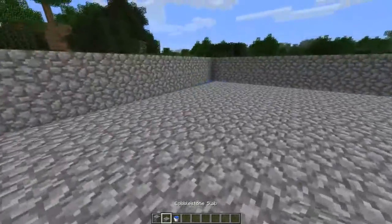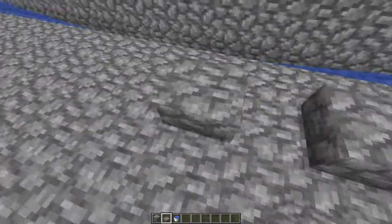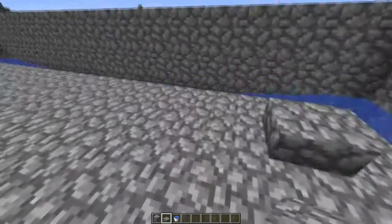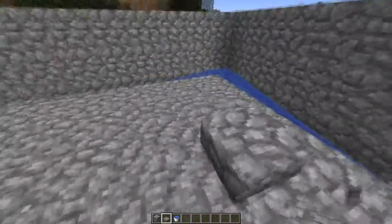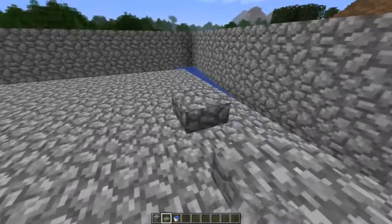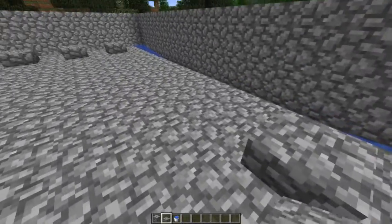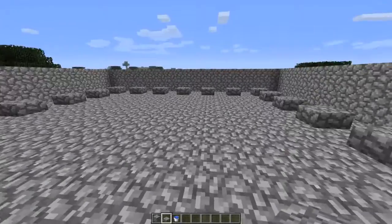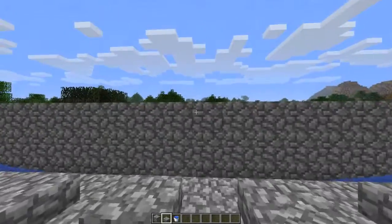Now we need to do the half slab part. This is to make sure spiders don't spawn. You want to place a half slab every other block — I'm using cobblestone but just use whatever half slabs you have available. This prevents spiders from jamming up your system.